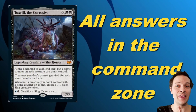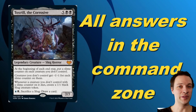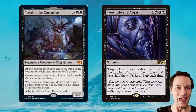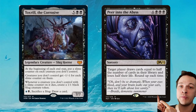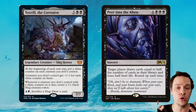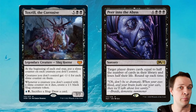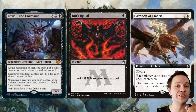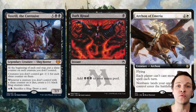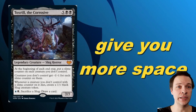With Toxirill, you have all the answers for all creature problems from your command zone at 7 mana. That 7 mana deals with all your creature problems. Your commander synergizes greatly with Plan A — Peer Into the Abyss — which also happens to be at 7 mana. Because you have solutions for all creatures, you don't need a lot of spot removal. Your rituals literally interact with hate bears like Archon of Emeria, while that same dark ritual could be used to cast Peer Into the Abyss.